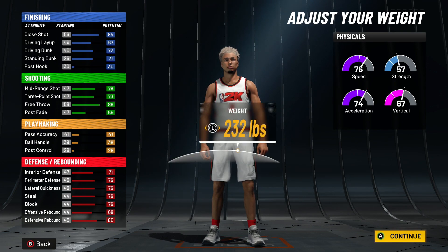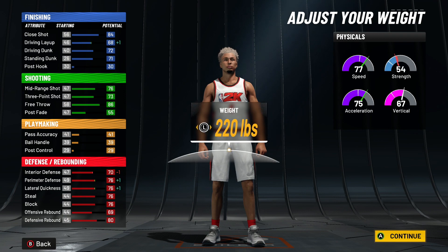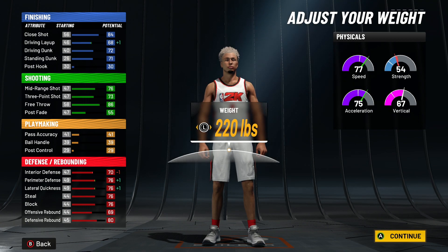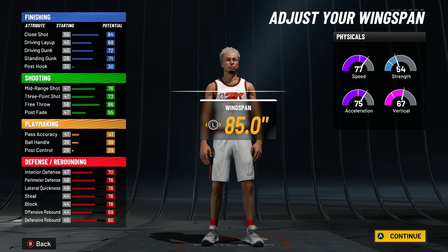Choose every body style, go down to six foot eight. For the weight, go down to 220 — just so we get a little extra on our speed, our acceleration, a little on our perimeter defense, and our lateral quickness.